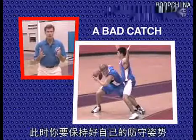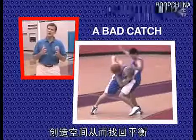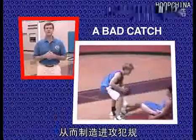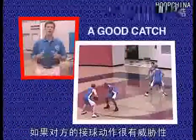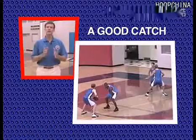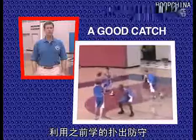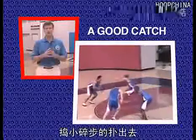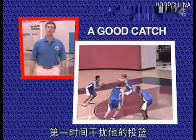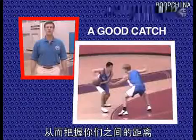Stay down in your stance while you do this because he still has a live dribble. If he shoulders you to create space and gain his balance back, then you need to flop — that is, take the charge. A good catch, one where the offense is threatening to score right away, means you need to close the space carefully. Approach him with very small step slides using the closeout maneuver. Get your lead hand up to initially discourage the shot, and then bring your hand down to his shot pocket, allowing you to measure the gap.